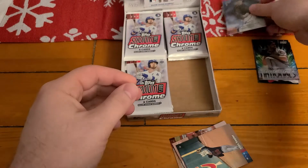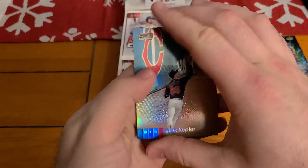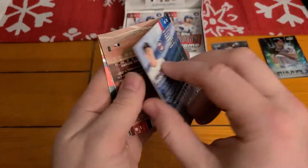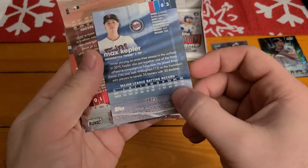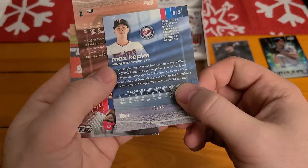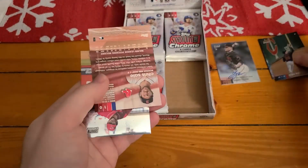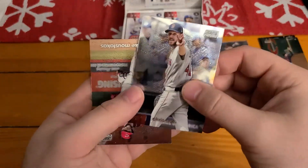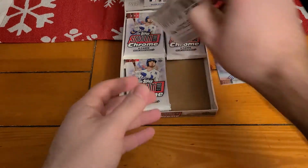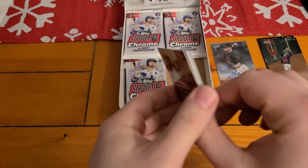I guess we picked the wrong one. Right behind him, we have an orange - this one is numbered out of 25. We got Max Kepler. Orange Refractor. Chris Sale. And Mike Moustakas. So, we got the autograph and a numbered card in the same pack.